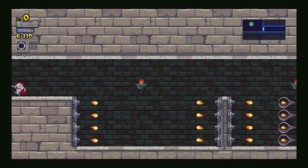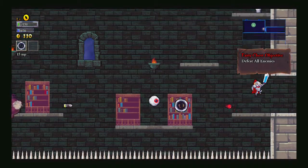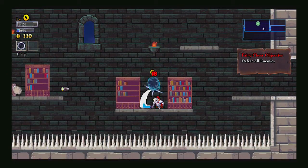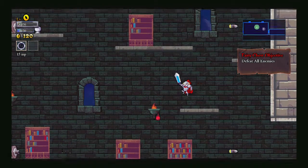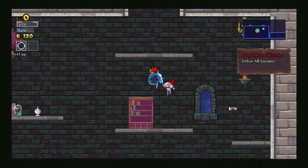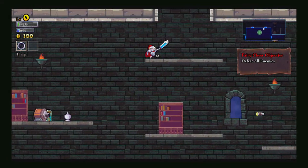There's so many things attacking me! I have a chance for redemption! I have four health! You're not helping, thing in the corner! You're very distracting, actually.